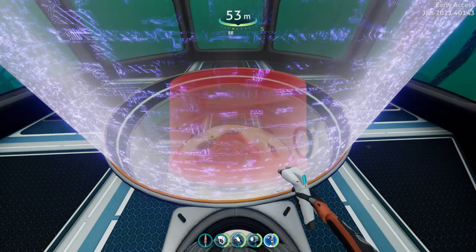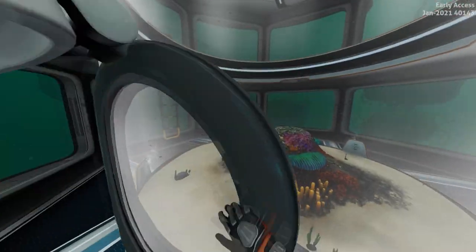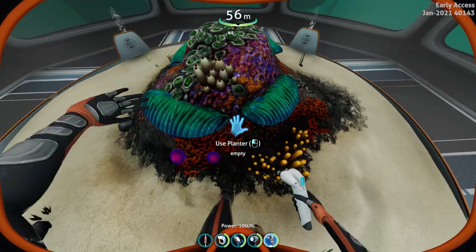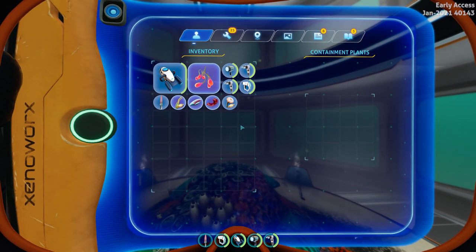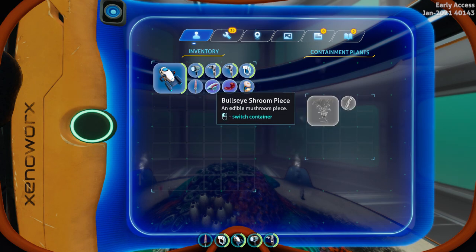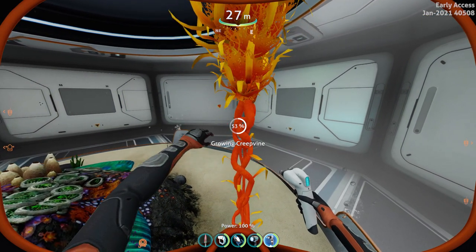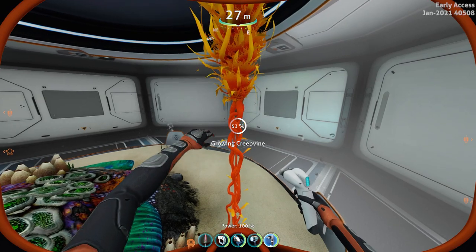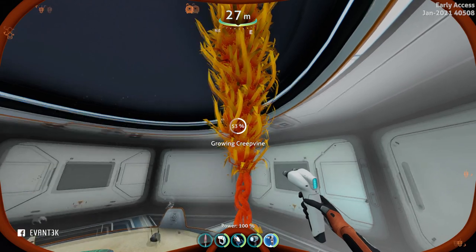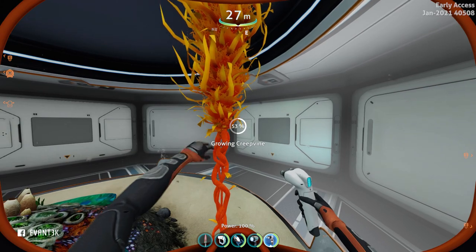If you want to grow the plants inside a land base you can also do that. For that you will use an alien containment unit and you will want to actually stack two alien containment units on top of each other, because there is a restriction that if you don't have a double containment unit you will not be able to fully grow a creepvine. I have tested this — the plant will stop growing at 53 percent and will wait for you to add another containment unit on top of it.